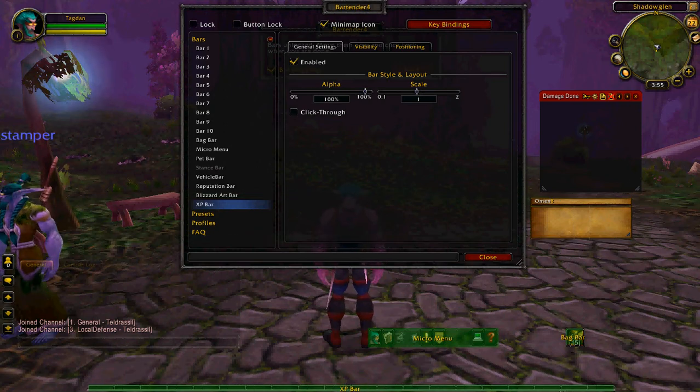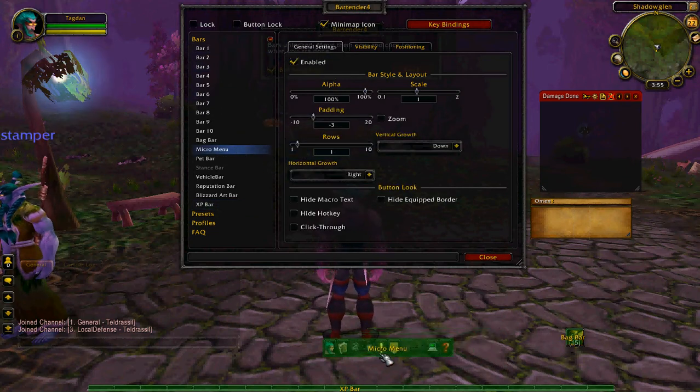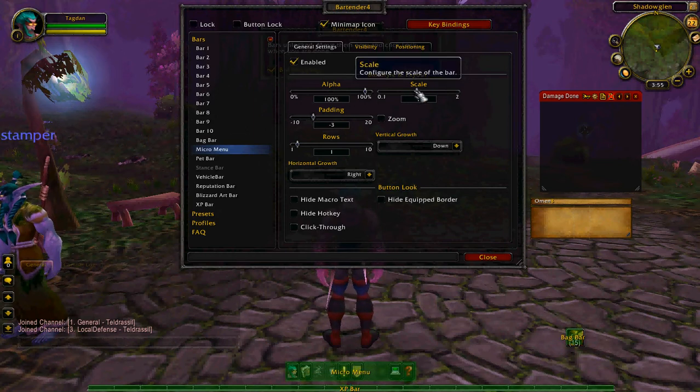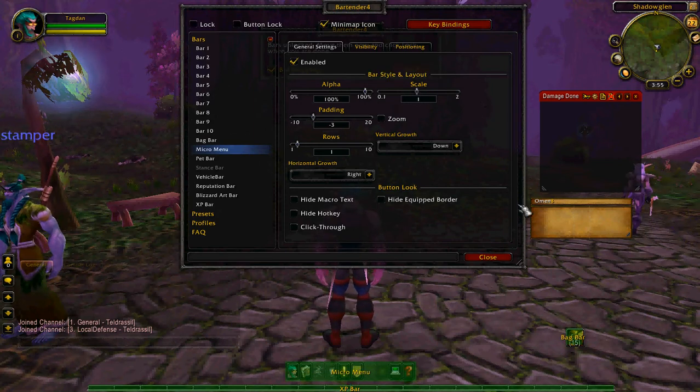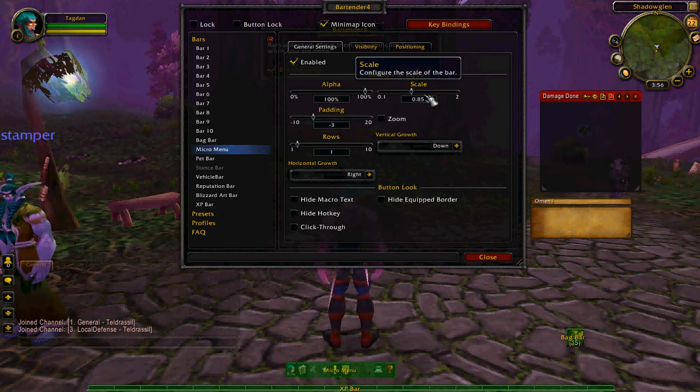When it disappears you get this interface, but you can put it right back — just move it down to the middle and leave it at a scale of one. Next, sort out your micro menu bar and put it right in the middle. I like to use a scale of point eight, but it's not necessary — you don't need it, so I'm not gonna do it for this video.